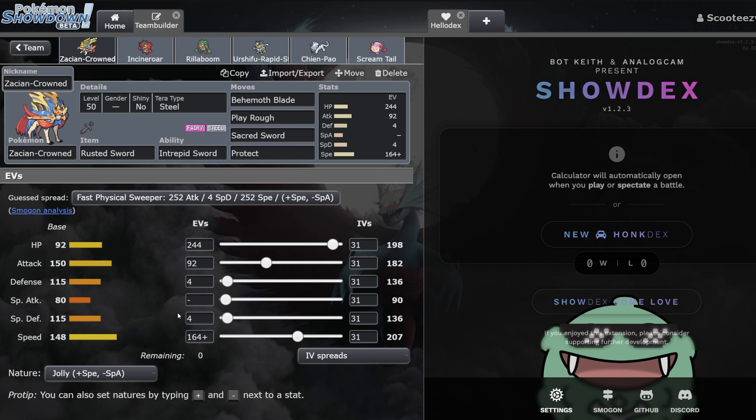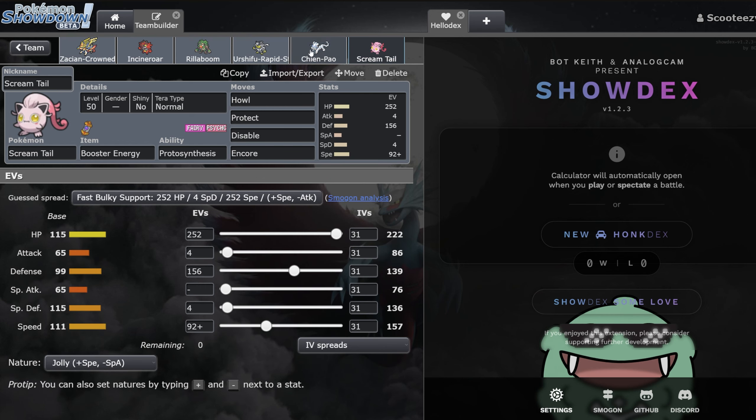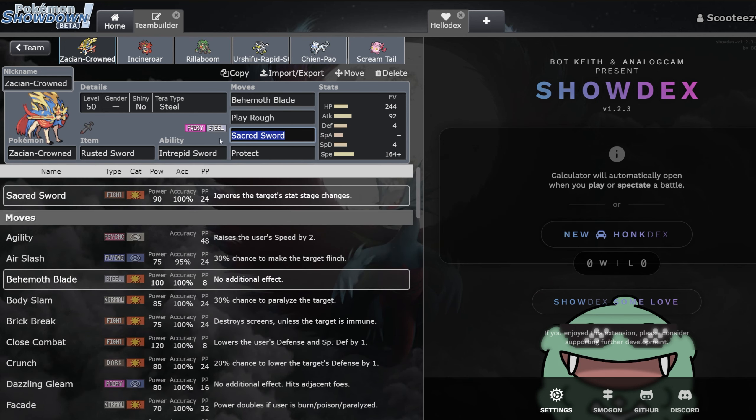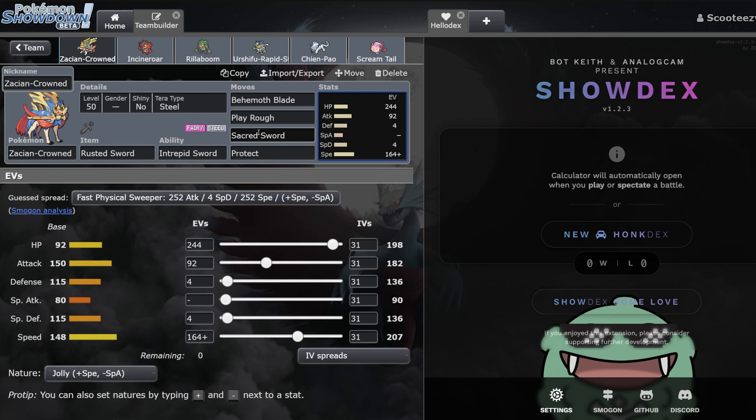On this spread, I've got the speed hitting 207 — this essentially outspeeds everything not named Calyrex-Shadow or Shadow Rider. You could go max speed, but I don't think this Pokémon is popular enough nor do I think you need to outspeed the mirror. I think you just want to outspeed those base 135s and Iron Bundle, so we just got 207, pumping the rest into HP because having a lot of HP on a Pokémon like this is very good. You could opt to run more attack, but this Pokémon hits so hard naturally I don't think it needs it. You're also getting damage from Screamtail and from Chien-Pao. I could even see people dropping Sacred Sword for Swords Dance, but I do like having coverage to hit Steel types.